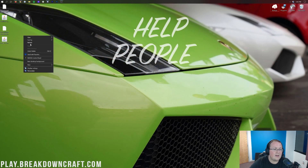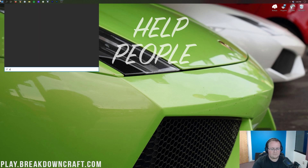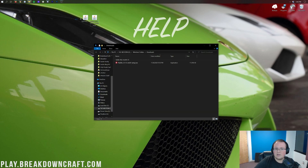Now we can minimize our browser. You should have both Optifine and Forge on your desktop. If they're not on your desktop, they'll be in your Downloads folder. Click the Windows icon in the bottom left, type in 'Downloads,' open the Downloads folder, and you'll find both Optifine and Forge there. You can drag them to your desktop for ease of use.